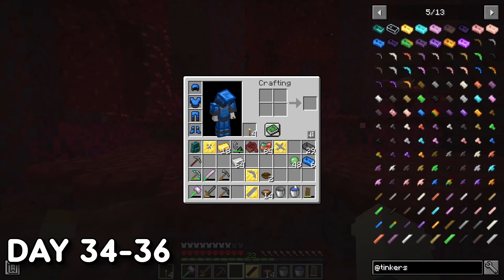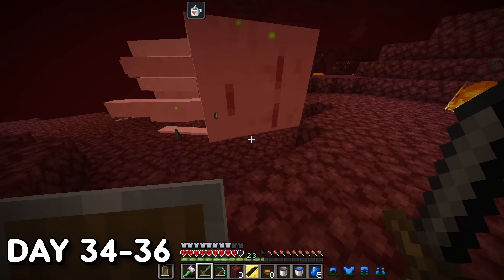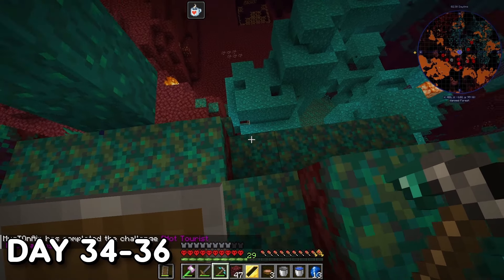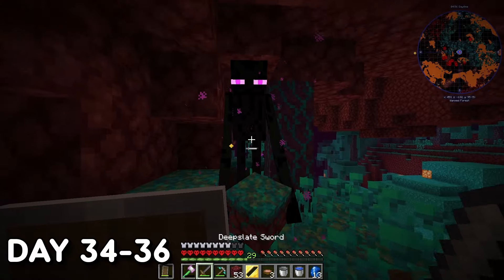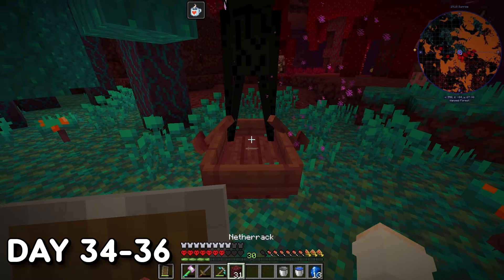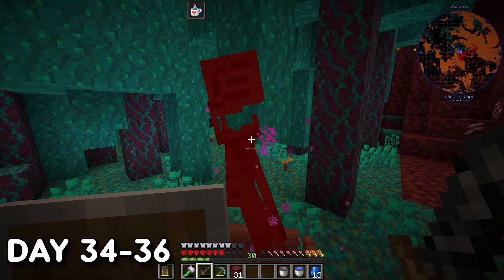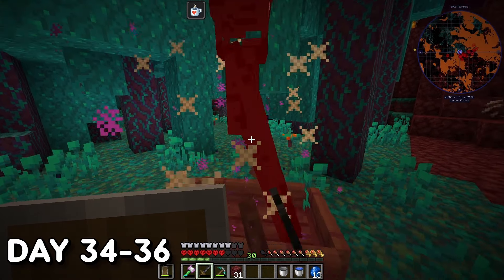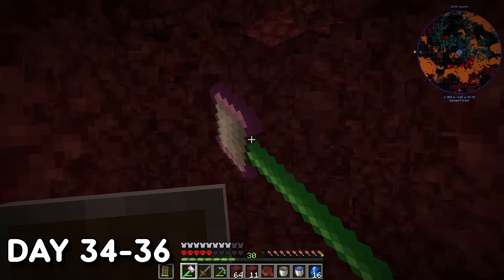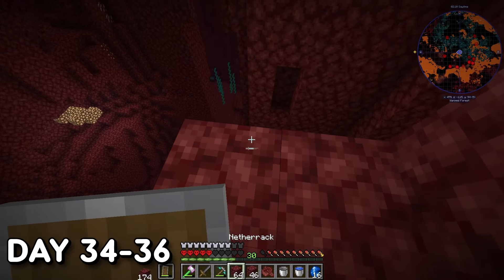Days 34-36. Over these next few days I traversed the treacherous Nether, gathered cobalt, played some more ping pong with a Ghast, and spent time gathering Ender Pearls in the Warped Forest I'd found near the fortress. I had a few close calls because Endermen wouldn't get into the boat trap I'd placed. I then got lost because I didn't make a proper trail back to the portal, so I safely tunneled back to it. I also had no food and didn't want to get blasted by a Ghast.